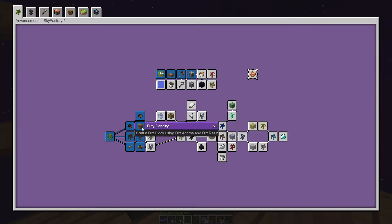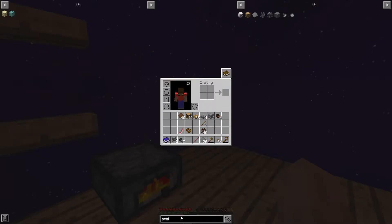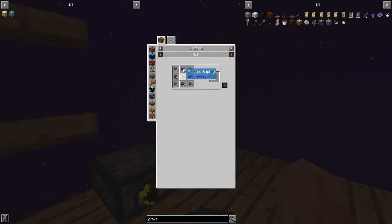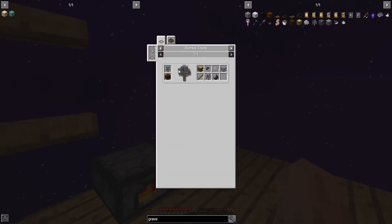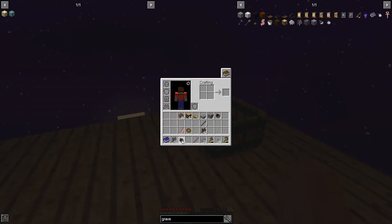Next we'll get into clay. As soon as we get into the clay we can get into the bonsais, but we need hoppers first, then yada yada. Let's start with gravel. A gravel sapling is a petrified sapling surrounded by gravel acorns, which come from petrified acorns in the crushing tub. So we need eight of those.